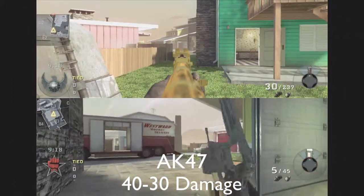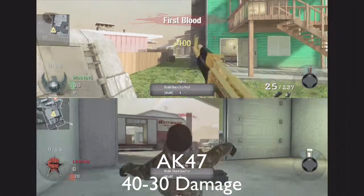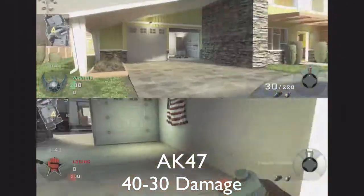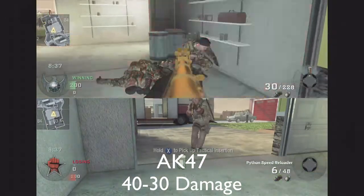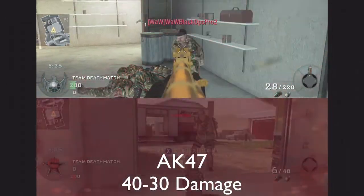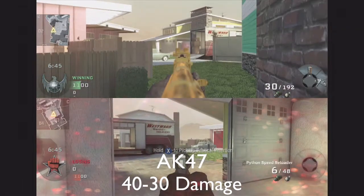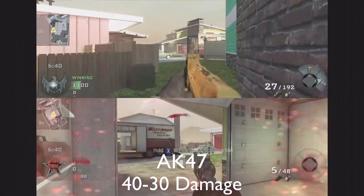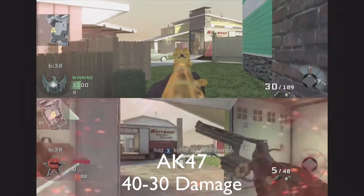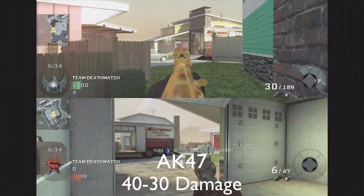Now we're back in Black Ops 1. I'm going to show you exactly how assault rifle balance should be. Four-hit kills at long range, and at close range it should be three hits to kill. We're going to go back to the maximum three-hit kill range, and I'm going to show you how long the three-hit kill range is in this game and why this game is so balanced. The three-hit kill range in this game is literally over five times as long as it is in Advanced Warfare, and that's a good thing.